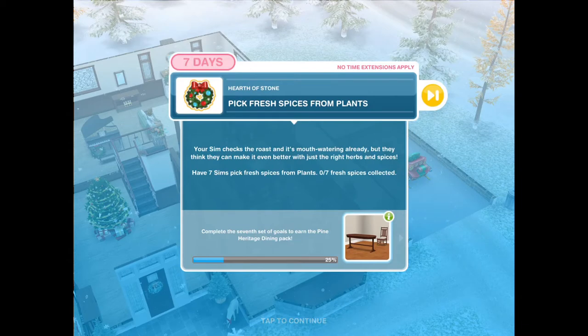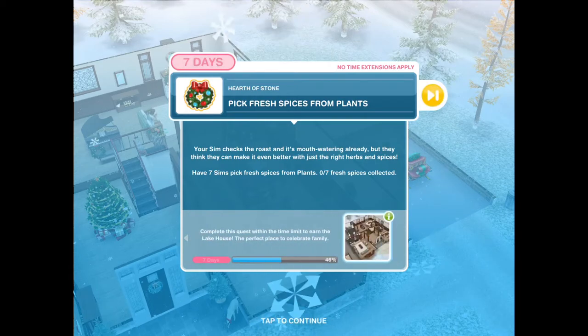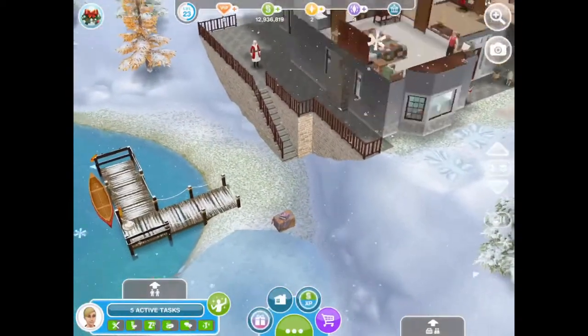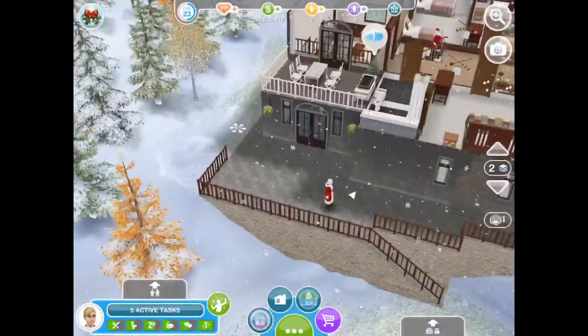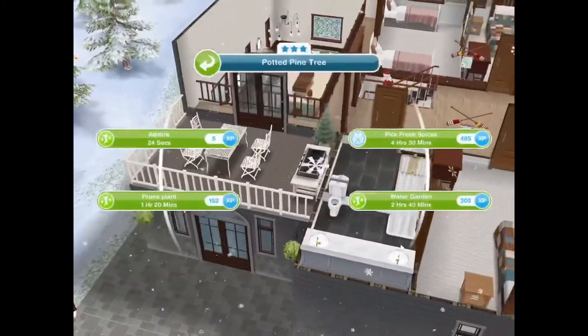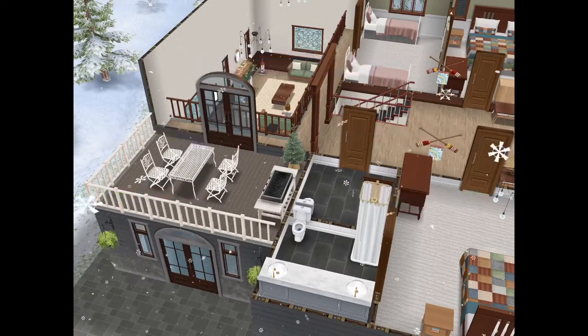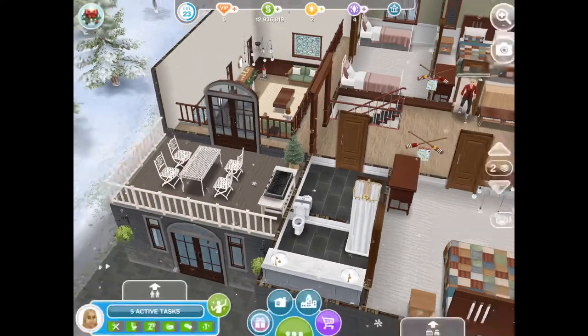Pick fresh spices from plants - you need to have 7 sims pick fresh spices from plants. Find a plant, here is an example, click on it, pick fresh spices for 4 hours and 30 minutes. You have to remember that you're going to need 7 sims.